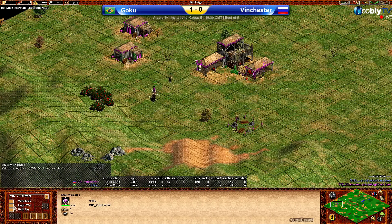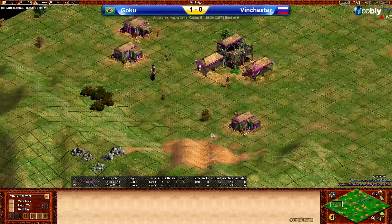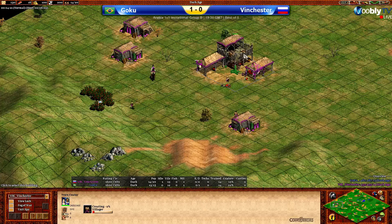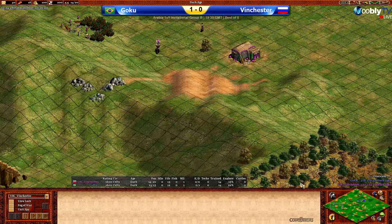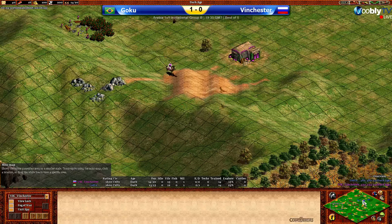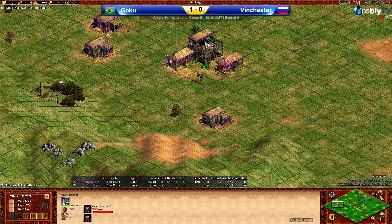I wonder if he'll actually find these two sheep in the back corner. Let's have a look at his scouting — missing them by I think one tile. It's pretty crazy because they're on that tile there. Quite unfortunate for him. Both his boars are in pretty nice locations to avoid getting them stolen though, very close to the TC. He'll be able to see if any shenanigans go on there. Also pushing in deer with his scout, so not terribly fussed about scouting Goku yet.